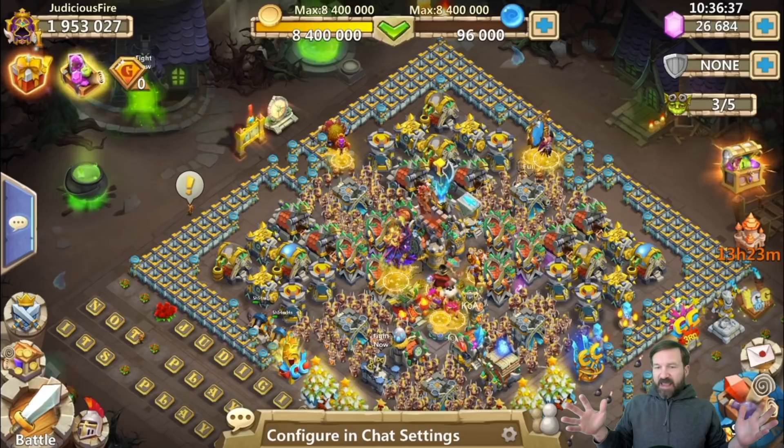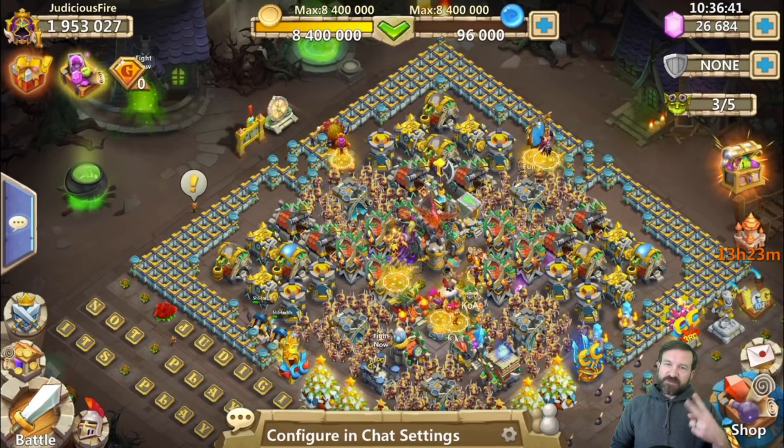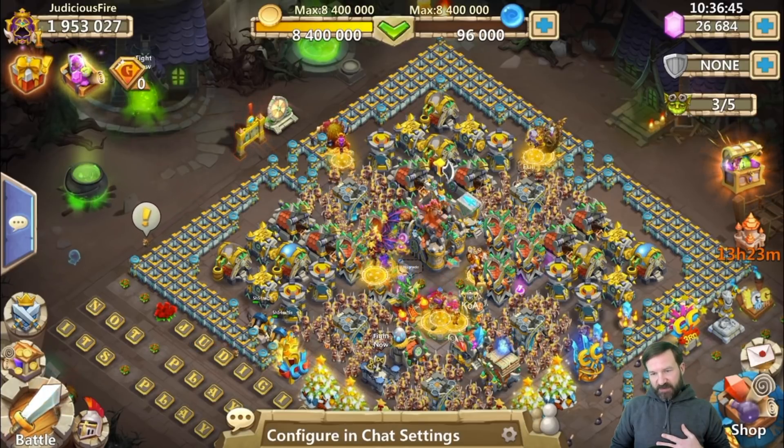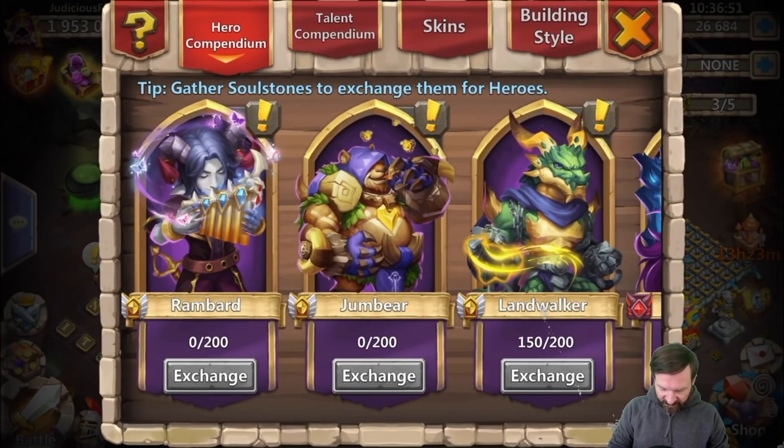We are not getting any new warehouse slots — don't expect that. We are getting two new hero altar slots, to accommodate the two new heroes. We are getting two new heroes in this game and the heroes are Rambard and Jumbear.